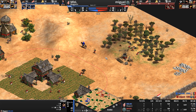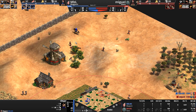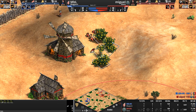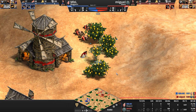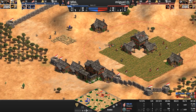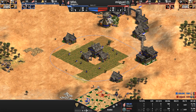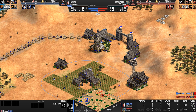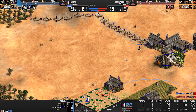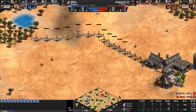Both players are in feudal, sitting on basically the same villager count — one going up to 29, one to 28. A barracks for Miguel, and our blue Magyar player already has a stable out. MBL decides to cancel the great wall he was building and relocates it in a more forward position.